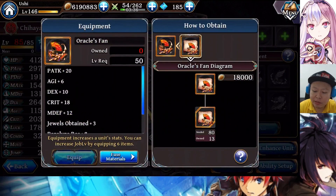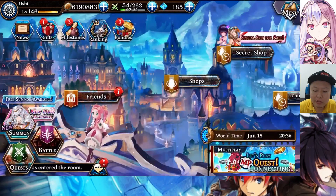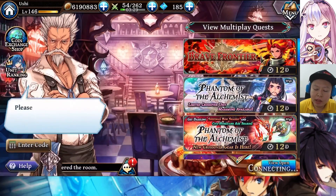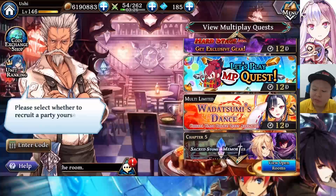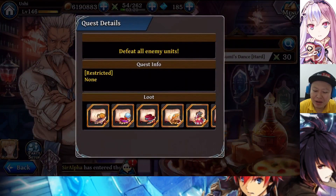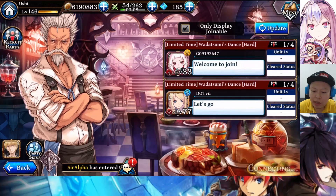I already did it like several times, but still far from enough. We can access the quest from multiplay. Speaking of the recommended units to use for this, it is either water units or Gilgamesh. You can use whatever characters you want, like maybe Zion or maybe Neika — up to you. But the recommended ones are water units or very strong units like Gilgamesh.